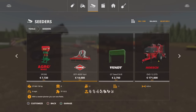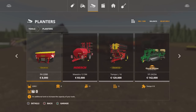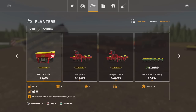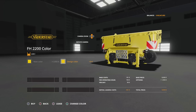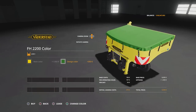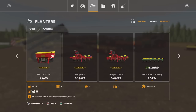That's the seeder section. We've then got two planters. There's the FH2200 — the seed tank — the standard in-game one, and the modded version labelled FH2200 colour, because again you can change the main colour and design colour to match up with whatever you want. Same 2,200 litres, and it will do seed or fertiliser.